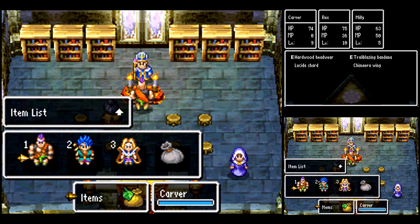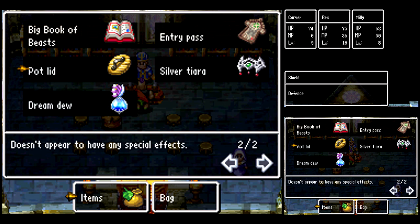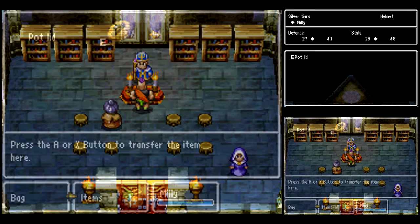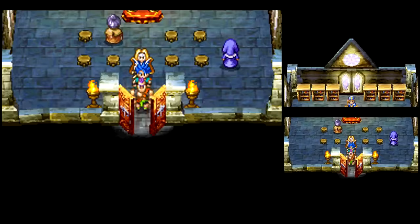I also sold Carver's Iron Claw because I needed the money to get up to 6,000. You don't have to do that, but it would be a good idea. Another thing I want to do is give the pot lid to Millie that I got earlier. If you don't have that, don't worry about it — it's not that critical. And I also want to give her the silver tiara. That'll help out with her defense early on.